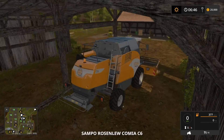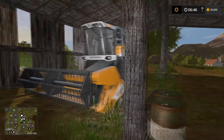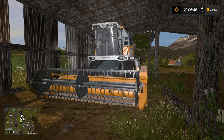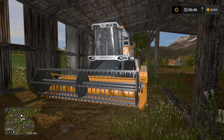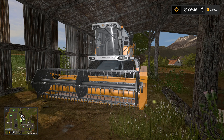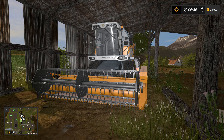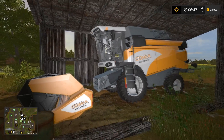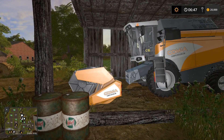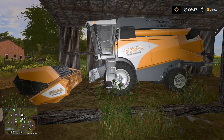Here's the harvester. One of the other things I like about this map — once again we have the default equipment from FS15. I have not seen a Rosenlew harvester on any other map; everybody uses the Case and I'm so tired of seeing the Case harvester. So it's nice to see a modern Sampo Rosenlew harvester. We have a modern harvester and a modern tractor in the Steer.